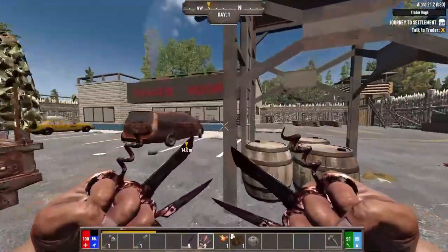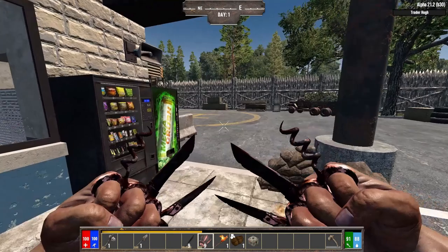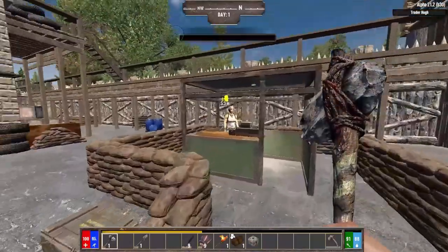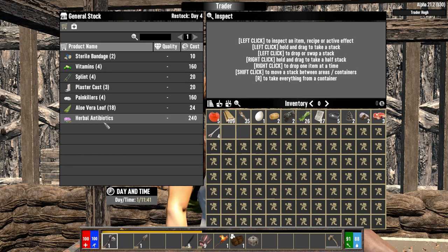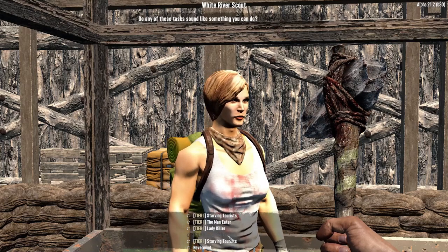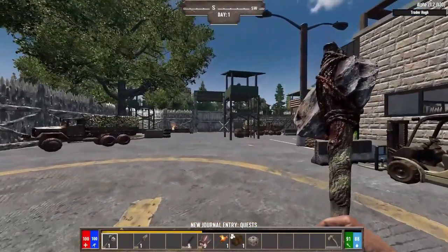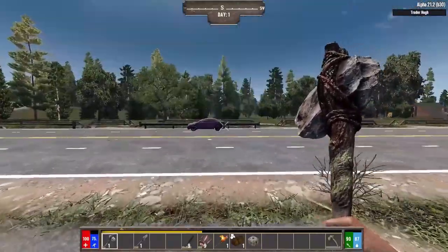Suppose we should interact with the trader to get this quest out of the way. There is a separate trader type thing over here — this is a White River Scout, and they mostly sell medicine-related items, healing, and sometimes food. They also have quests — these are like the old quests from previous versions where they would send you out to kill like 10 male zombies or 5 tourists. We'll have to keep an eye on that.